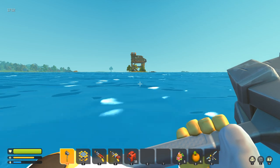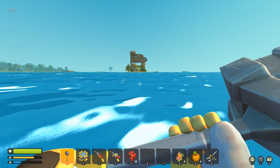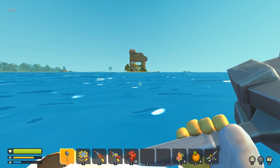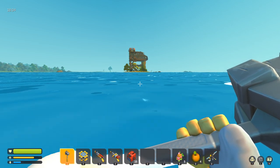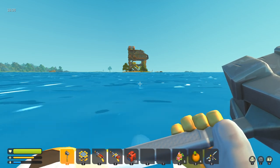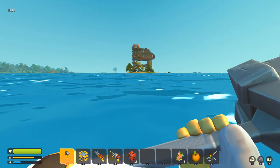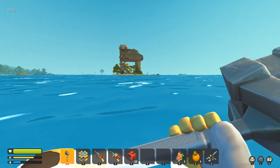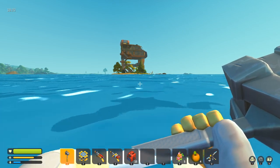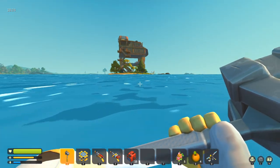Hopefully in the future they'll add proper properties to the water. Although honestly, land doesn't really have friction either right now — with tires, everything has friction, but the world currently feels like everything's made out of ice. As you can see, the way I move across the water almost looks like walking on it. They definitely need to add friction and traction properties to both water and land — then it'll be worthwhile to build different kinds of vehicles.